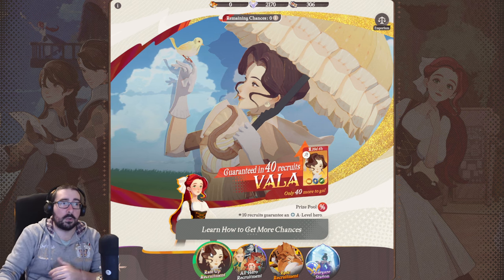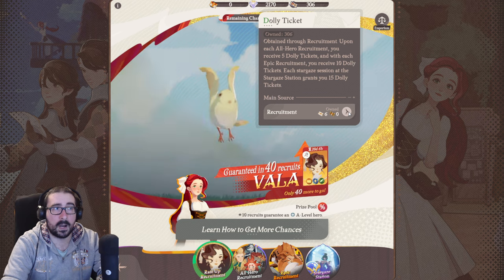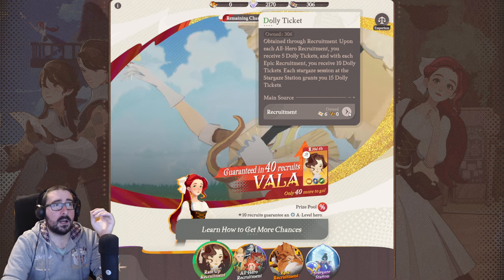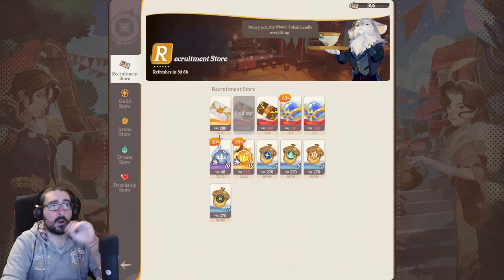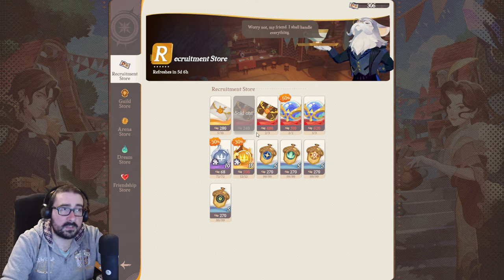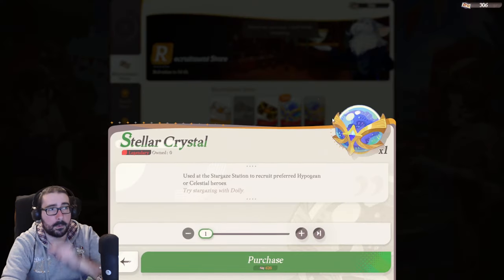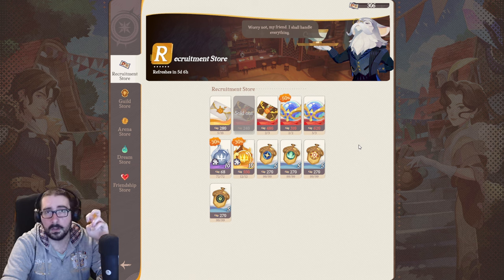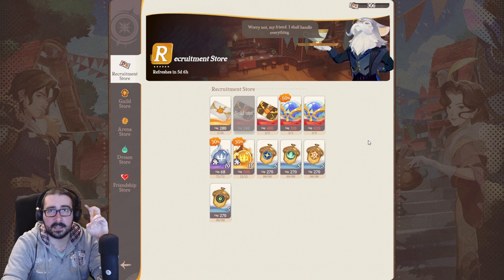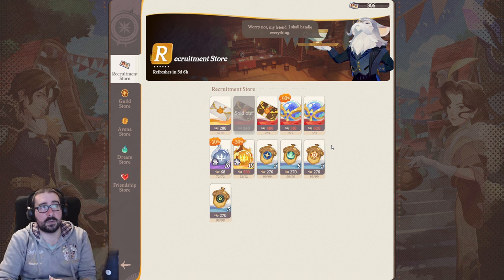On top of that, pulling also gives you dolly tickets, so you are still getting those. With dolly tickets you can go to the emporium and buy things. In the recruitment store, do not buy the cheaper options — just wait until you can buy the stellar crystal, which is more important. Do not make these mistakes, as they will cost you a lot, since you can buy diamonds with real money.